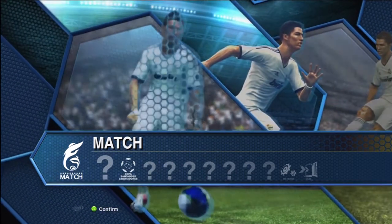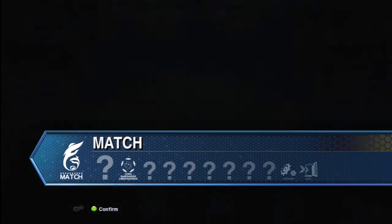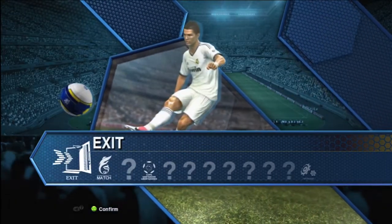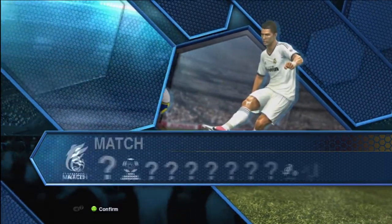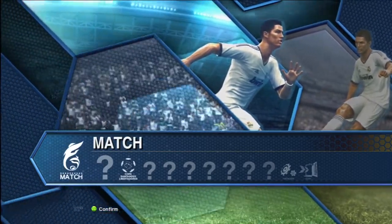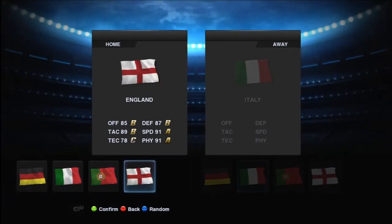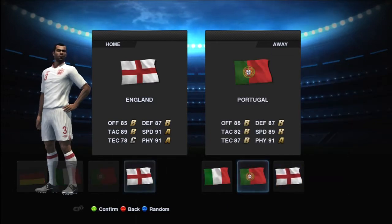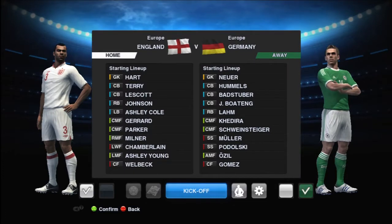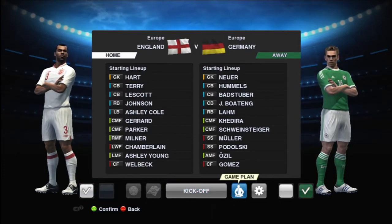I'll probably be doing a FIFA 12 review when that demo is released. As you can see, the menu of Pro Evolution Soccer has changed from 2012 — looks really different. Let's go into the match. You can only play as countries, so because I'm English I'll play as England and go against Germany.